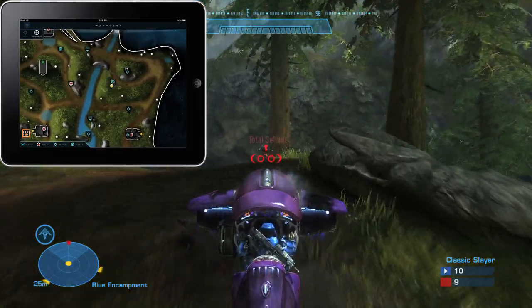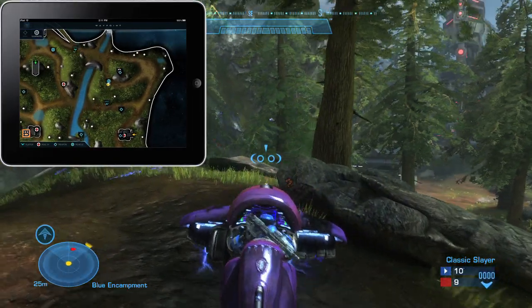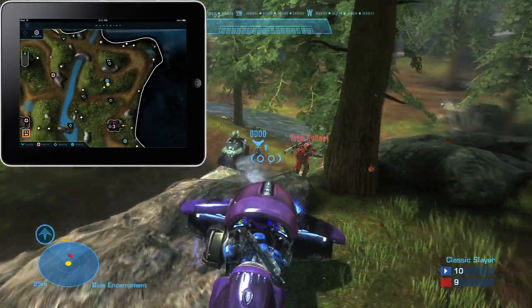Atlas will also show you the location of your teammates in team games, and you can see when your teammates are engaged in combat, killed, or positioning themselves to strike.